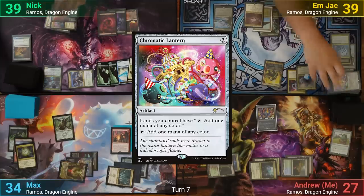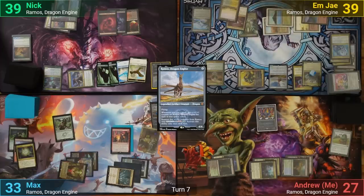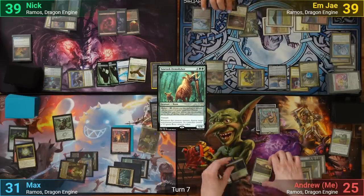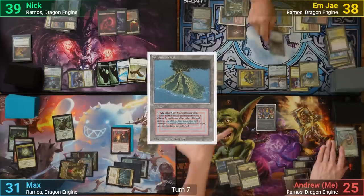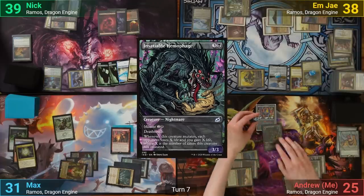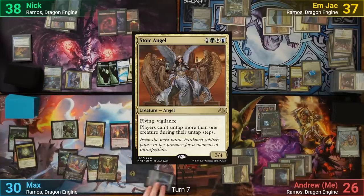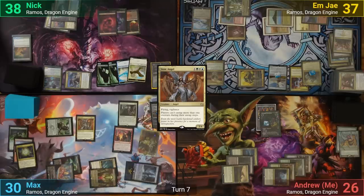MJ draws and reveals a Chromatic Lantern off the top, recasts Ramos, and swings Melek at Max, who takes the hit. My turn has me mutating a Sawdust Demolisher targeting Ramos, but MJ responds by cracking Flooded Strand to find a Volcanic Island, then casts Ojatai's Command to counter the creature spell and draw a card, giving Ramos and Kalimax counters. I then mutate Insatiable Hemophage onto Ramos, giving it a +1/+1 counter and draining each opponent for one, then pass to Max. Max taps enough for a Stoic Angel, gets a treasure from his Thievery trigger, and uses the Thievery Hideaway trigger to cast a hidden spell for Wuburg, putting out a Smothering Tithe. Max passes turn.